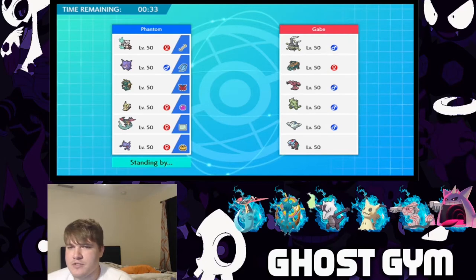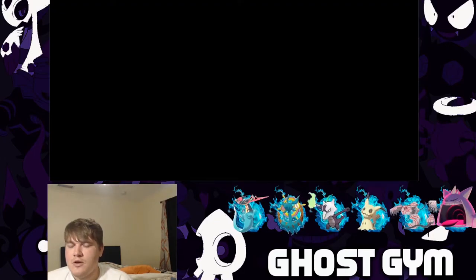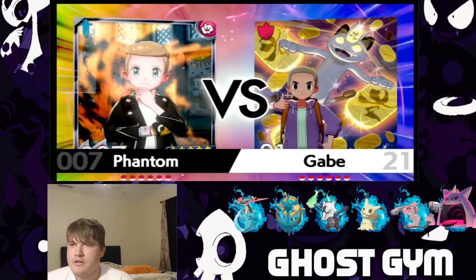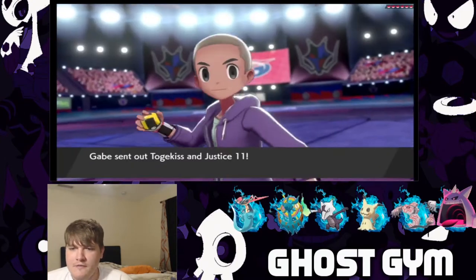Obviously with Dynamax in the first turn I have quite a bit of things to do. Maybe if he leads Copperajah, we're in such good shape. I really want him to lead Togekiss. If he leads Togekiss, we're good — we have Gengar in the back, we have Mimikyu in the back for that Dracovish. Dragapult would do work against Dracovish and Togekiss. Love that trainer card. I'm ready, I'm absolutely ready. I love battling gym challengers — love the outfit.